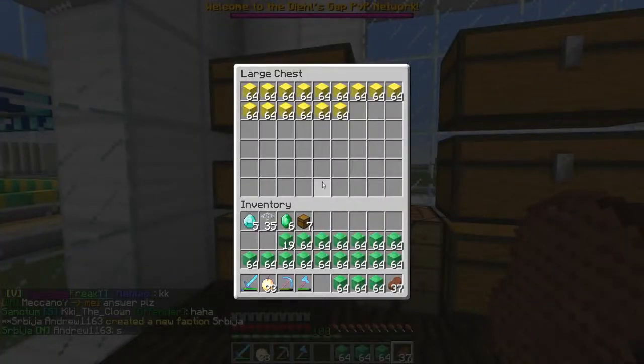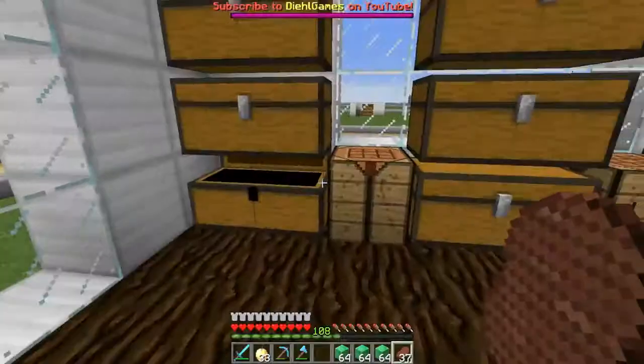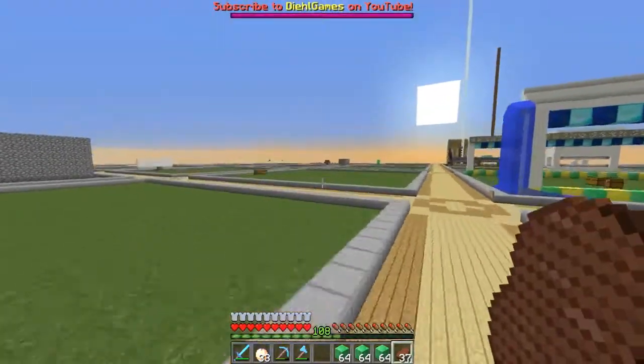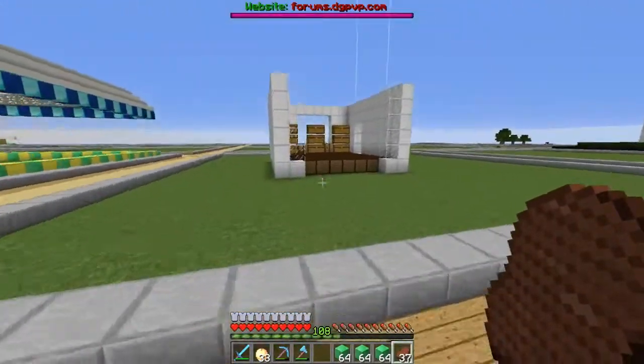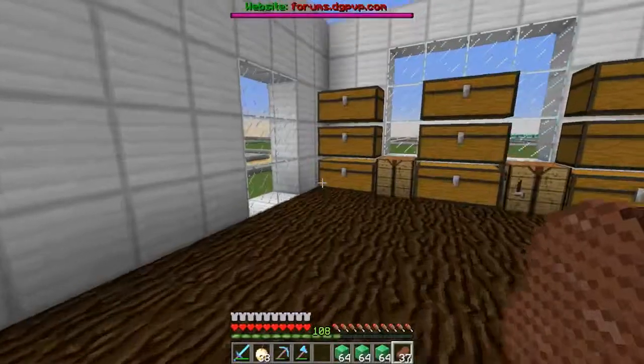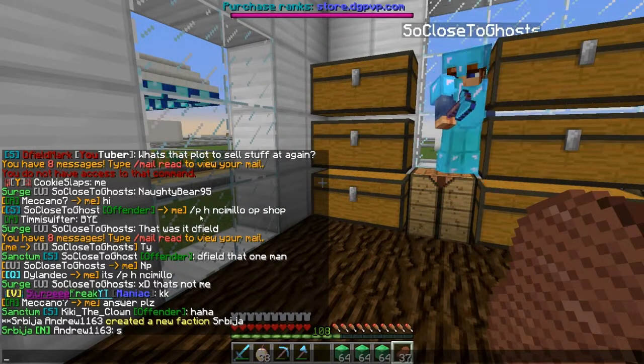We're gonna do a little bit of your guys' tips — you guys have been telling me that I've been selling my stuff very wrong. I've been normally selling all these blocks of emeralds and stuff at the little warp signs, but a lot of the comments were like you should ask people for OP shops that buy blocks for a ton of money. So I decided to ask around in the server right before I started recording. Shout out to Ghost, thank you sir.